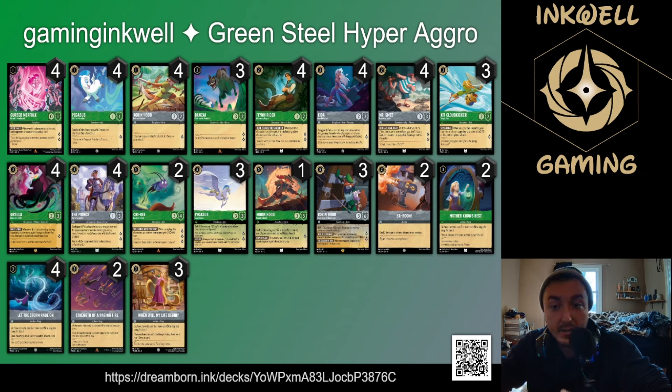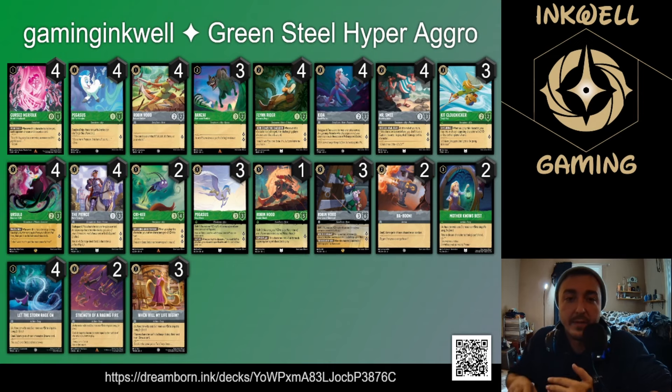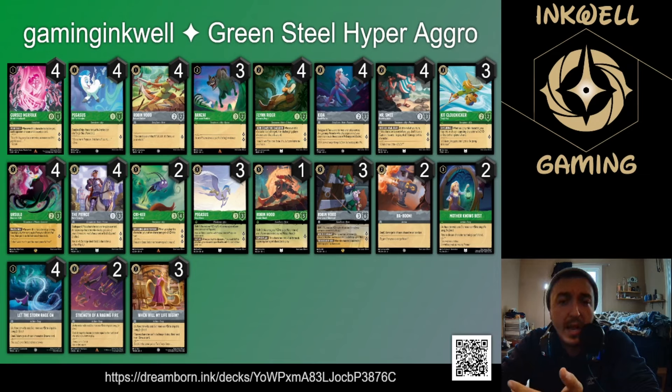There's also the new song from set five — 'When Will My Life Begin' — where you pick one of your opponent's characters and they can't challenge next turn, and you get to draw a card. I really like that card for slowing your opponent down while drawing. The aggressive nature of the green package especially in the early game, plus the pegasus shift line giving all your characters like merfolk, smee, and banzai evasive for an entire turn, kind of creates a Keto-like effect from amber.